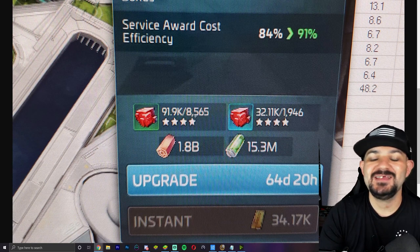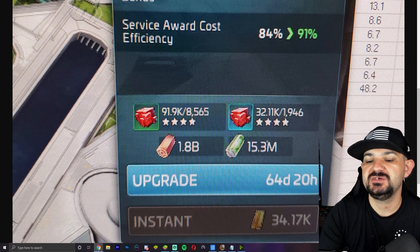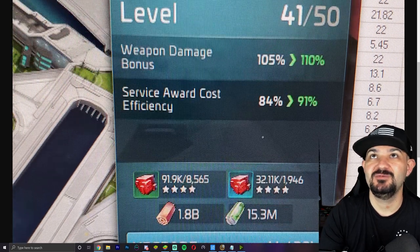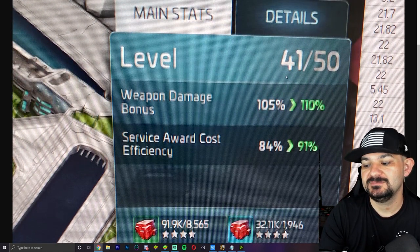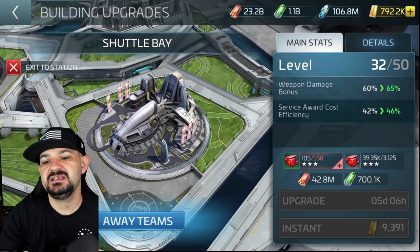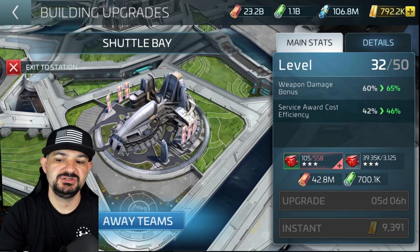For ops 41 going into 42, it costs him 8,565 G4 uncommons and 1,946 G4 rares, plus 1 billion and 15.3 million resources — and that's a 64-day timer at ops 41.